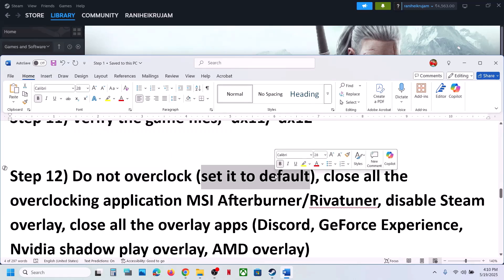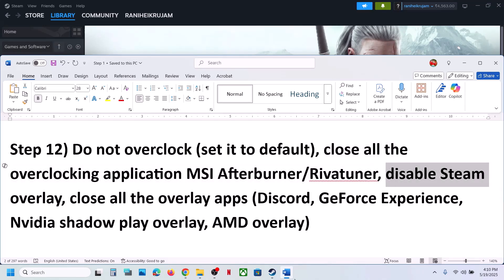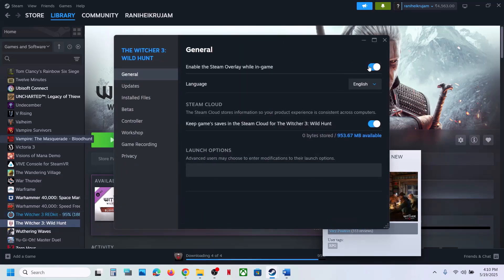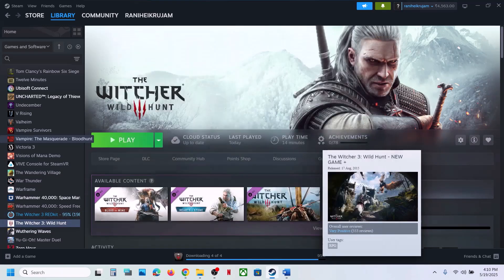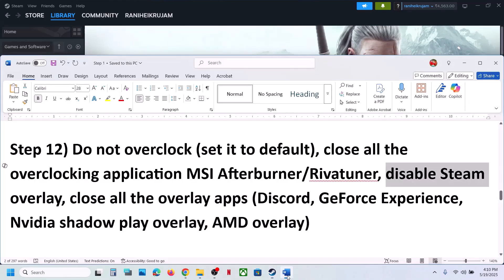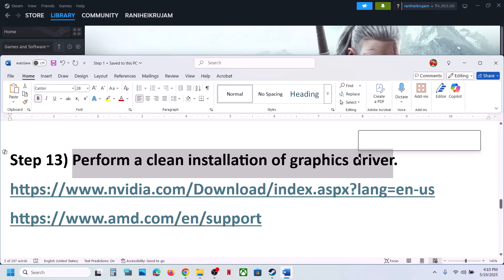The next step is to not overclock. If you have overclocked your computer, set it back to default and close all overclocking applications like MSI Afterburner. Also disable the Steam overlay — go to Steam, right-click on the game, select Properties, go to the General tab, and turn off 'Enable the Steam overlay while in game'. If you have other overlay applications like Discord or Nvidia app, turn off their overlays too. Close all overlay applications and then launch the game.